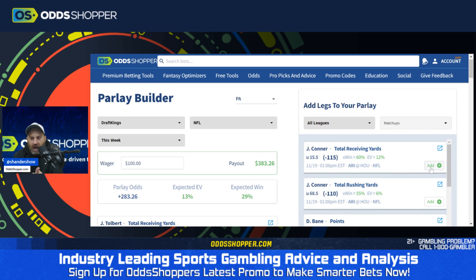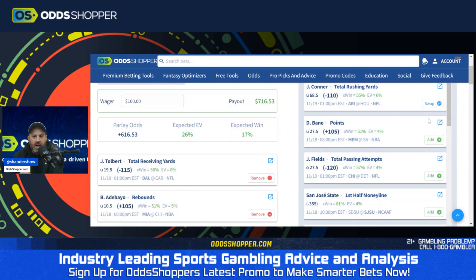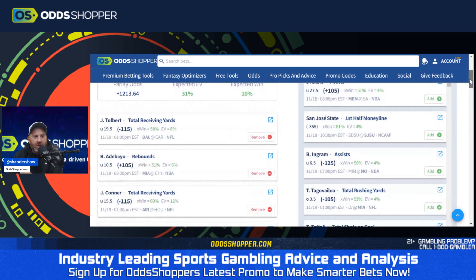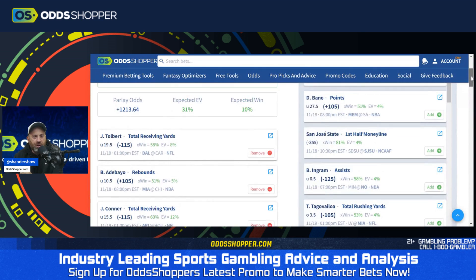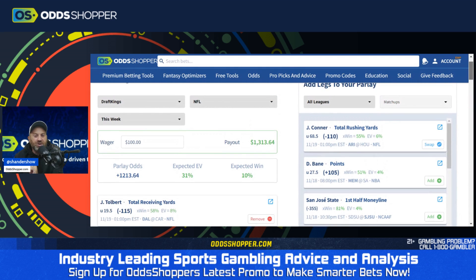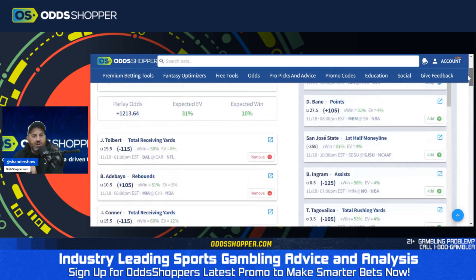Live, as we're doing this video, more bets have just popped into the hopper. James Conner under 15.5 total receiving yards is a smash at plus 12% EV. We have one more — let's get Justin Fields. He's back in the game here, over 27.5 total passing attempts. There it is. We just built a four-leg parlay with plus 12.13 EV, 31% expected value, and a 10% expected win — just built that right there from scratch.